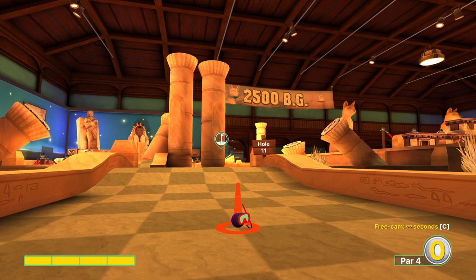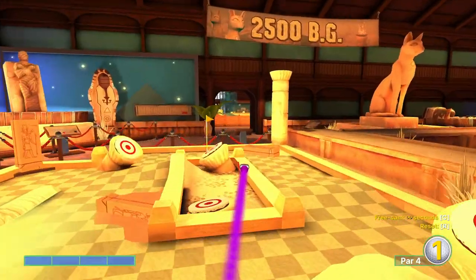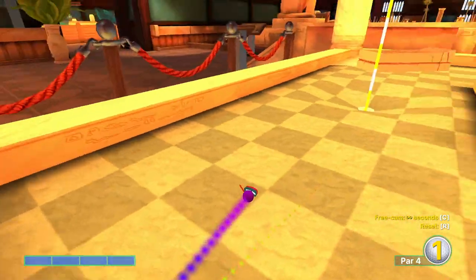Hole eleven. There's that far-off trapezoidal pillar in the background. I like to aim just at the far right of it, or get my cursor very close to the edge of the tile you see it on right now. Full power — use the far left wall and come back into the bowl.